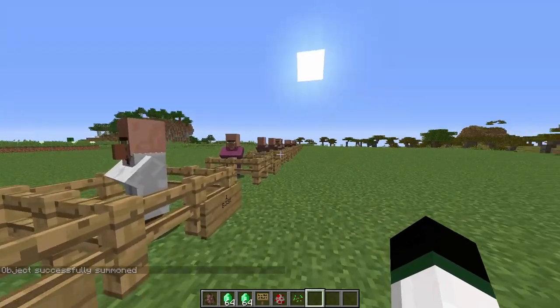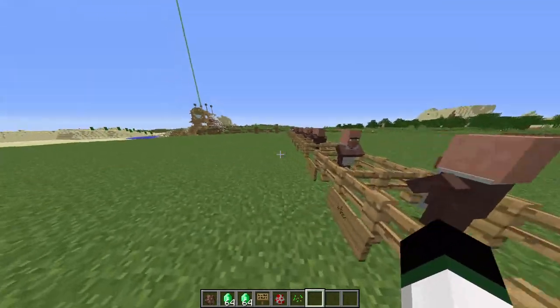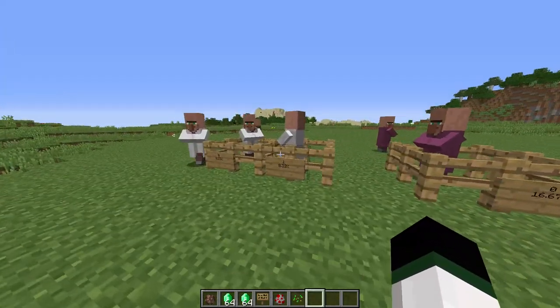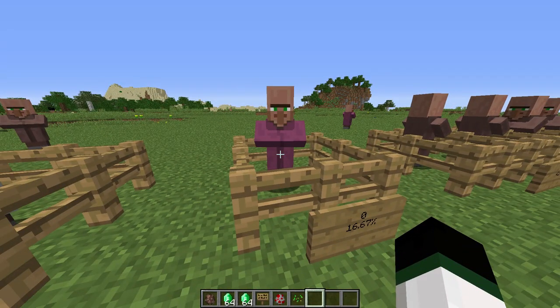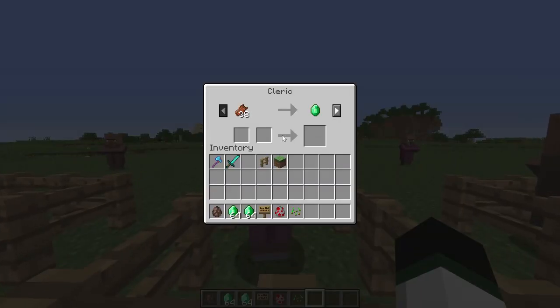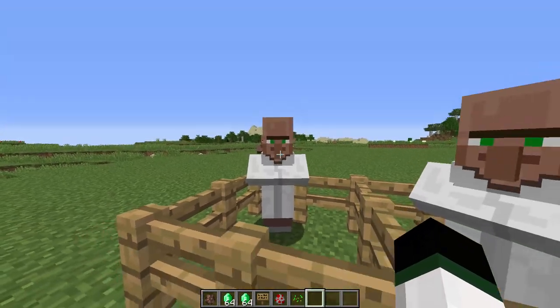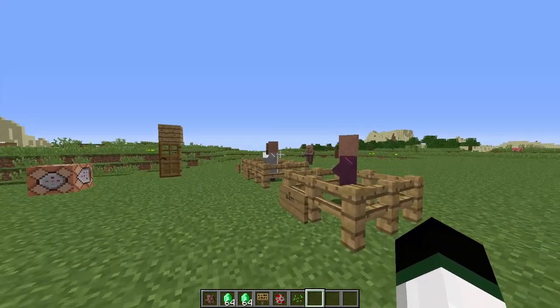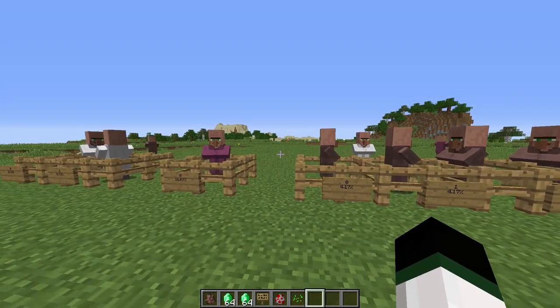For the librarian profession subcategories, zero is going to be for the cartographer and one is for the librarian. These guys will have paper trades and trades associated with books and enchantments. The cartographer actually trades maps, which are very useful in survival for exploring dungeons and stuff like that. And the priest will trade magical items - he will trade rotten flesh for emeralds, gold for emeralds, redstone, eye of ender, and diamonds as well. He trades very useful stuff, but he can be quite a rip-off at times.